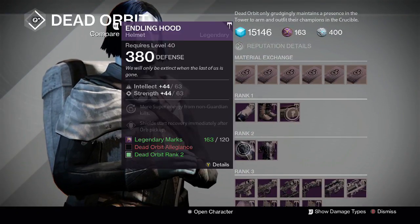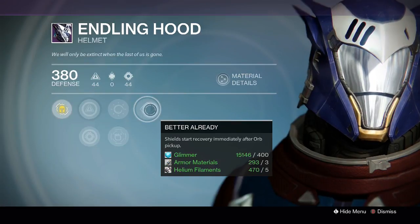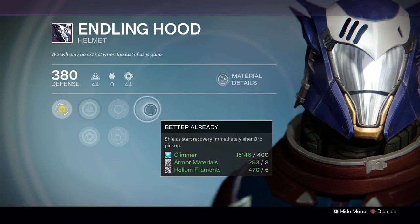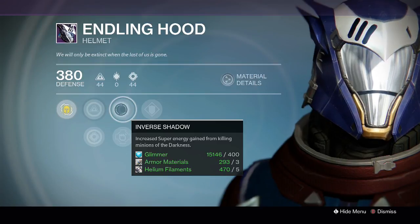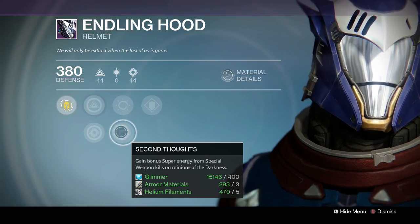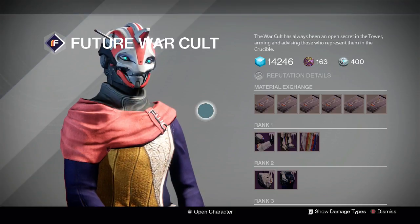For Warlocks at Dead Orbit, there's a rank-2 helmet — 107 intellect/strength roll for 120 legendary marks. Perks: Better Already for shield recovery immediately after orb pickup (my second favourite perk in this slot); Inverse Shadow — my favourite PvE perk here — increased super energy from killing minions of the darkness, doesn't work in Crucible; Second Thoughts is the same for special weapon kills in PvE; plus increased intellect or increased strength.